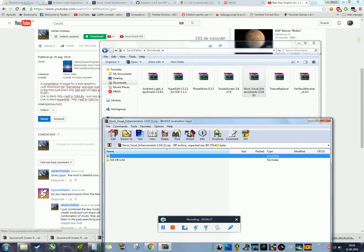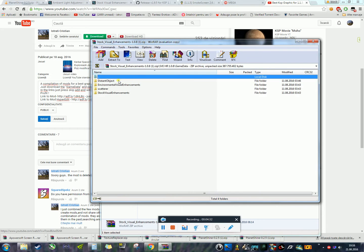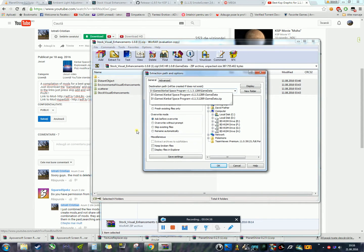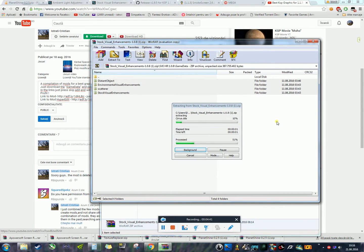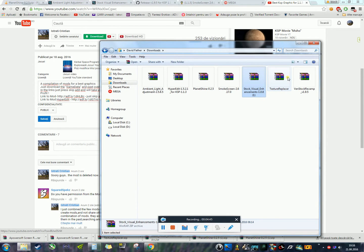Go into Stock Visual Enhancement, go to the GameData folder, and copy all of its contents into your KSP GameData. Then go to Texture Replacer and copy that into the same GameData folder as well.